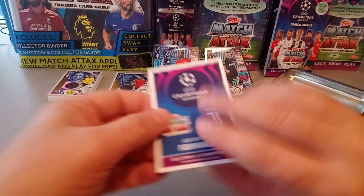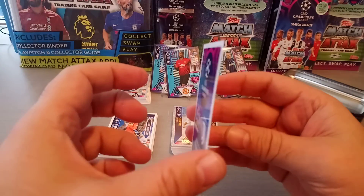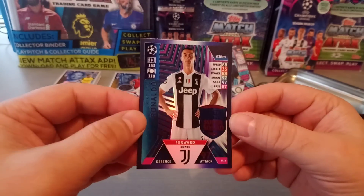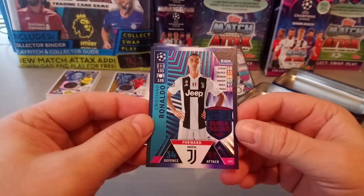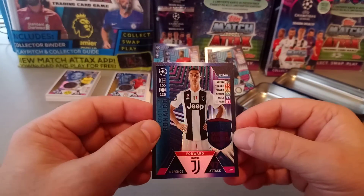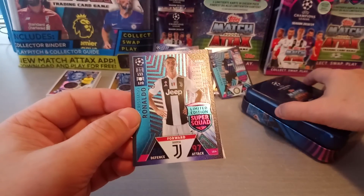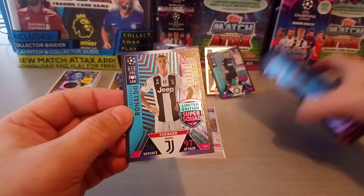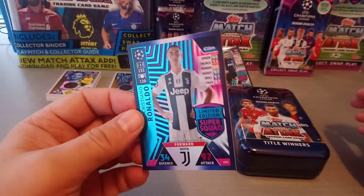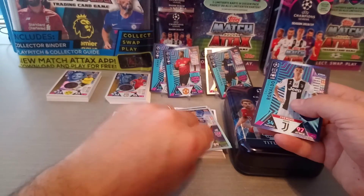Let's have a look at our limited edition card. It says Juventus forward — there can only be one, one big boom — we pulled a Ronaldo! Absolutely brilliant. I do have it already, but I'm going to sleeve this up and put it in a top loader. Still a couple that elude me — I still need De Gea, Kompany, and Salah to finish my limited editions. But this is what we got in the big tin.